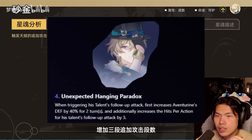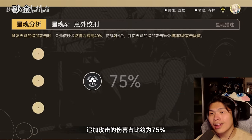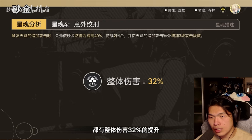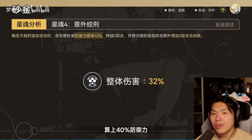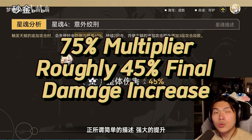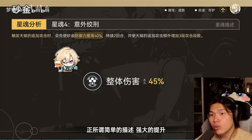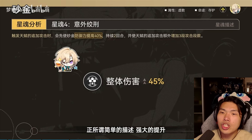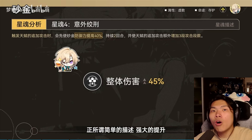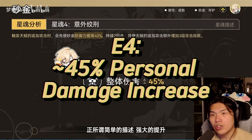Eidolon 4 mixes overall sustain and damage capabilities, providing a 40% defense buff and increasing the follow-up hit count from 7 to 10 — effectively a 75% increase in the damage multiplier, since you get 3 additional hits at 25% each. With Aventurine's E4, his damage output can see up to a 45% final damage increase: not only does his follow-up gain 75% more in multiplier, but the additional 40% defense also helps him scale all of his damage, since everything scales with defense.